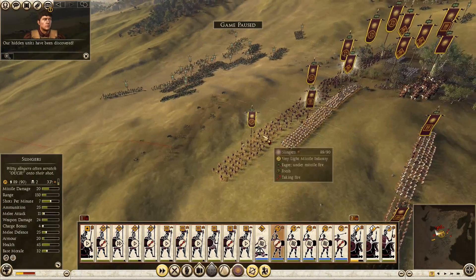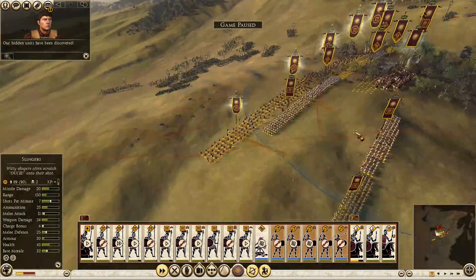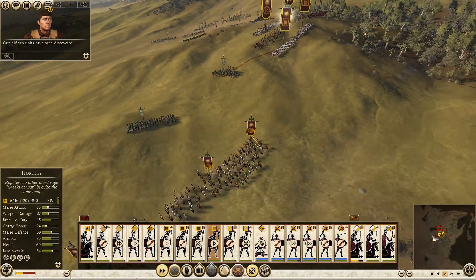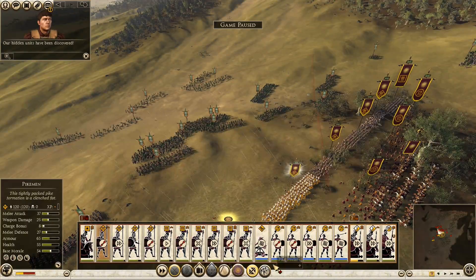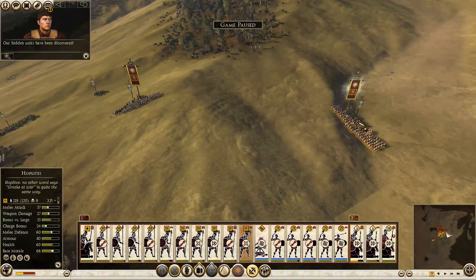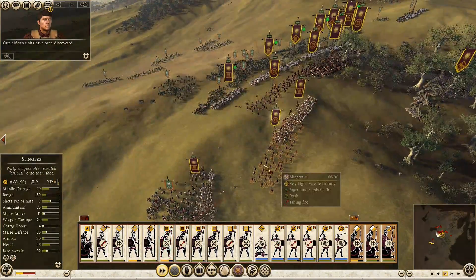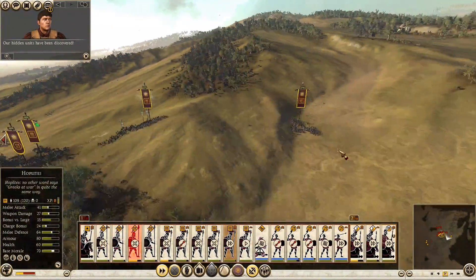I'm going to pause real quickly and have these guys reposition themselves behind the others. The reason I'm going to do that is so I can have these guys go into hoplite formation. We are going to pause here for just a sec because I just want to get everybody into the right formations. Where did that other army go? You're engaged over there — interesting. I want to get my cavalry to wrap around like this and then have them come hit these guys. Did you guys win already? You did? Alright, come over here.